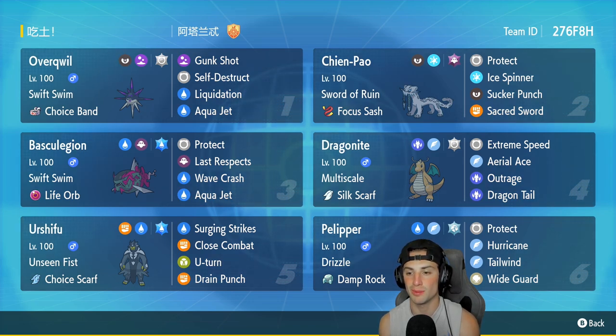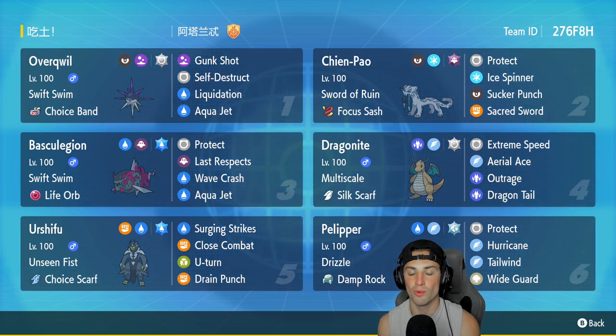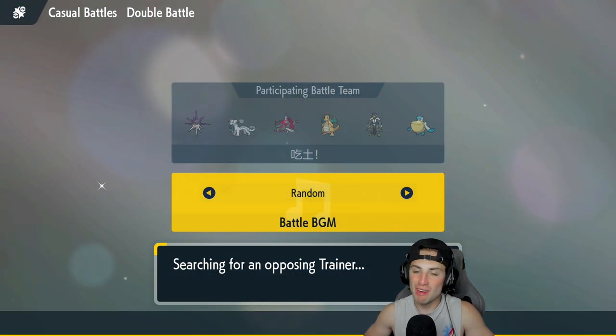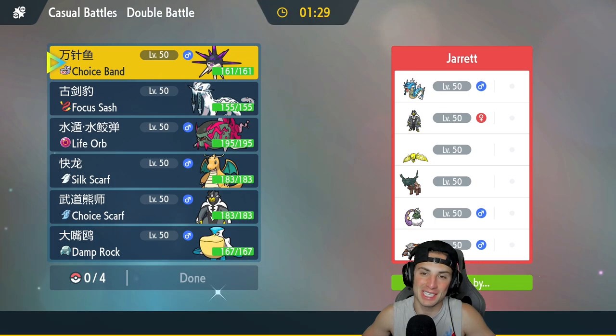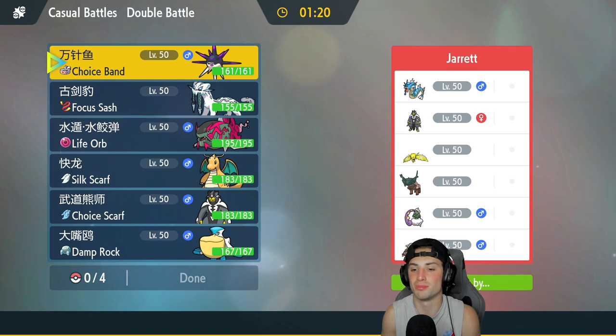Dragonite's Choice Scarf boosts its Normal type damage — pairing E-Speed with Shenpal — alongside Aerial Ace, Outrage and Dragon Tail. Fifth Pokemon is Choice Scarf Water Urshifu: Surging Strikes, Close Combat, U-Turn and Drain Punch — Unseen Fist to hit through Protects and Choice Scarf to outspeed almost everything. Final Pokemon is Pelipper, setting rain with its Drizzle ability, Damp Rock to extend rain, with Protect, Hurricane, Tailwind and Wide Guard. The rental code is in the top right corner. I'm feeling real good — it's Friday, just finished a 40-hour work week. Huge shout out to all my members!